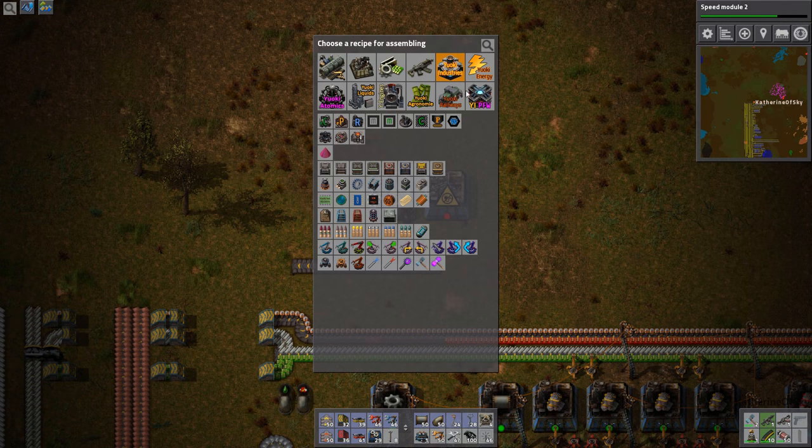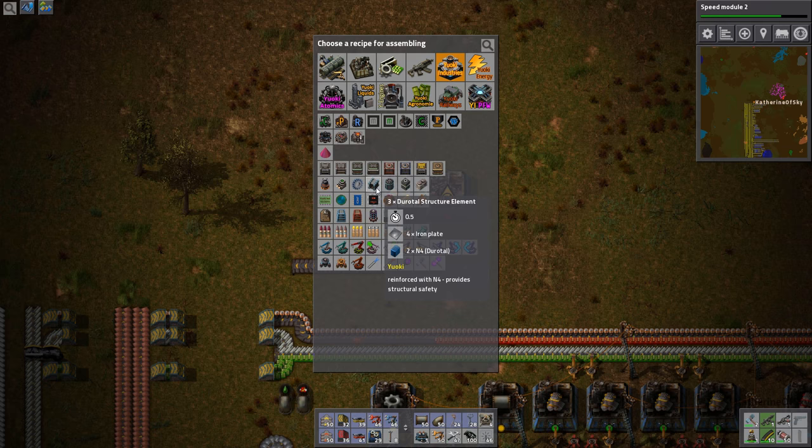Let's see how long it takes to make a structure element. Oh, you get three of them? Wow, for a minimum intake of stuffs. It takes half a second.